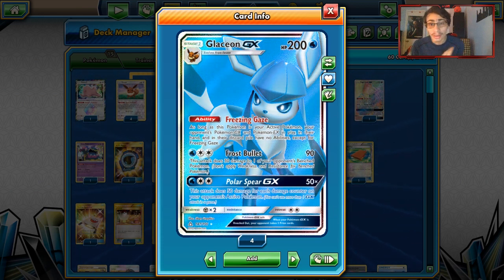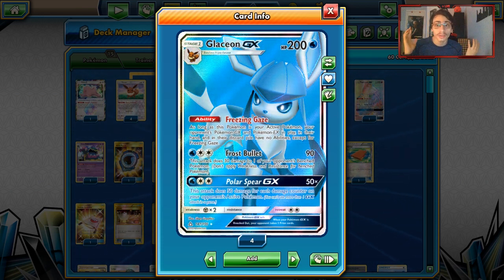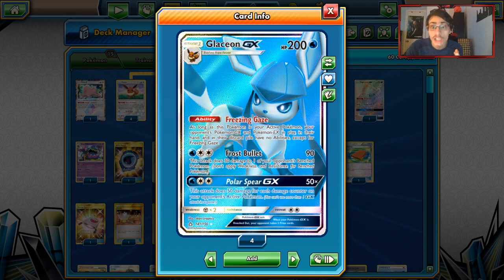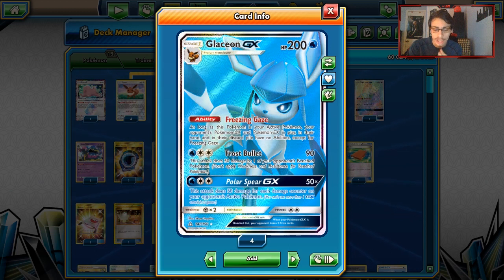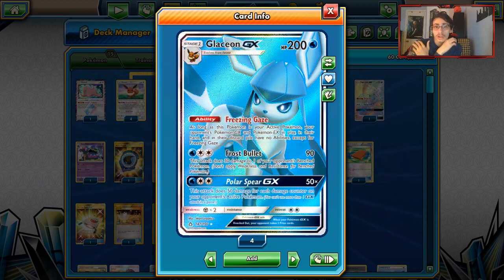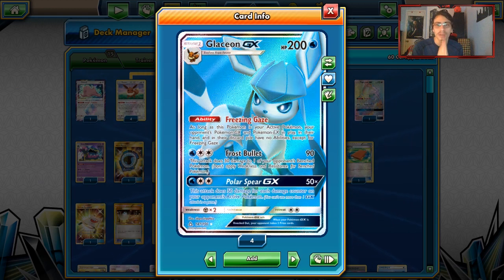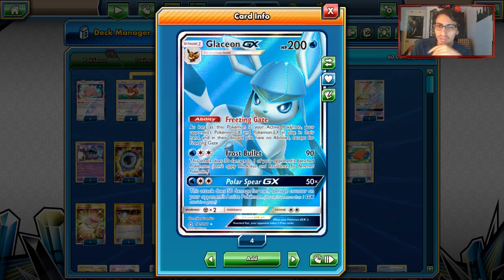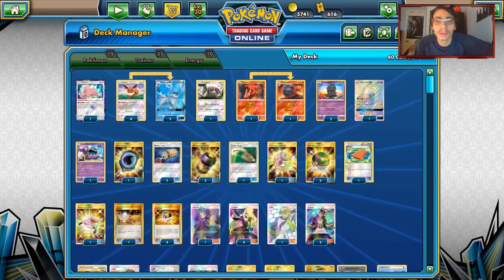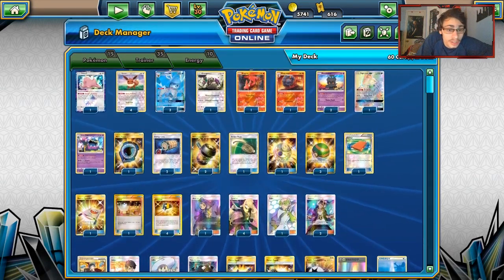The good thing about Freezing Gaze is you shut down all kinds of abilities — Tapu Lele so they can't do Elm's, Zoroark GX, Alolan Ninetales GX, Lycanroc GX, Rayquaza GX. You shut down so many abilities with Freezing Gaze, and that is what this deck is all about. It's a disruption deck.